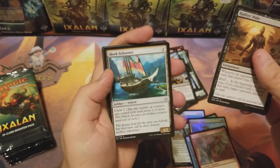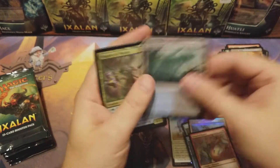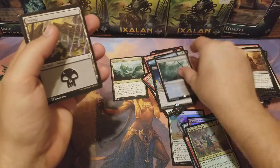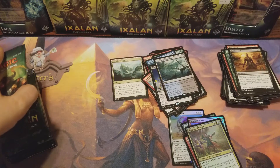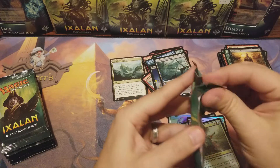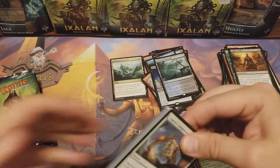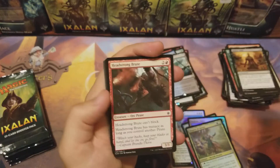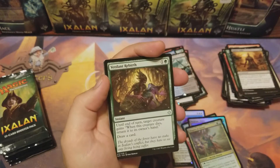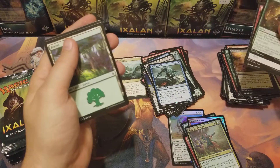In a foil form: Sleek Schooner, Dire Fleet Captain, Drowned Catacomb. Can we end on another land? Shapers of Nature. I had a pre-release box I opened down at the shop and got two Drowned Catacombs — how unique can you get? Why couldn't it be Growing Rites? Someone opened Carnage Tyrant and a Carnage Tyrant foil in the same pack down at the shop. Fleet Swallower — she's a swallower!